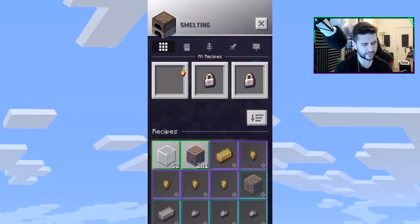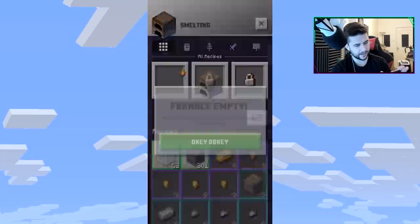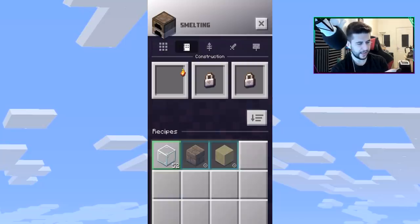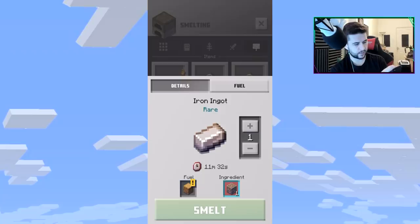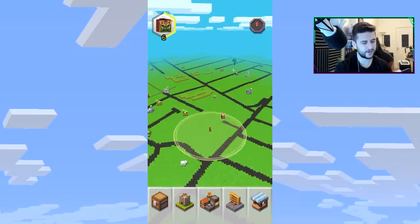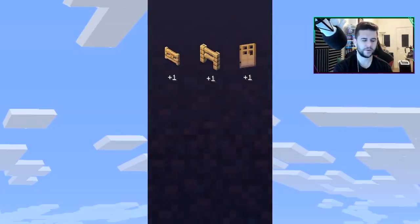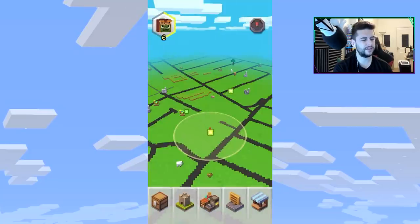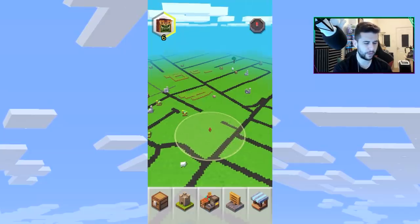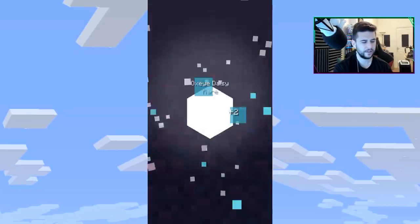For smelting, glass takes a little time. I've got a lot of wood for fuel. One iron ingot is going to take 11 minutes — that's going to be frustrating if it's the case at full release. I don't want to have to open the game for 10 minutes, close it for 10 minutes, reopen it — that wouldn't be enjoyable. I'm really curious what the boost option will actually do.